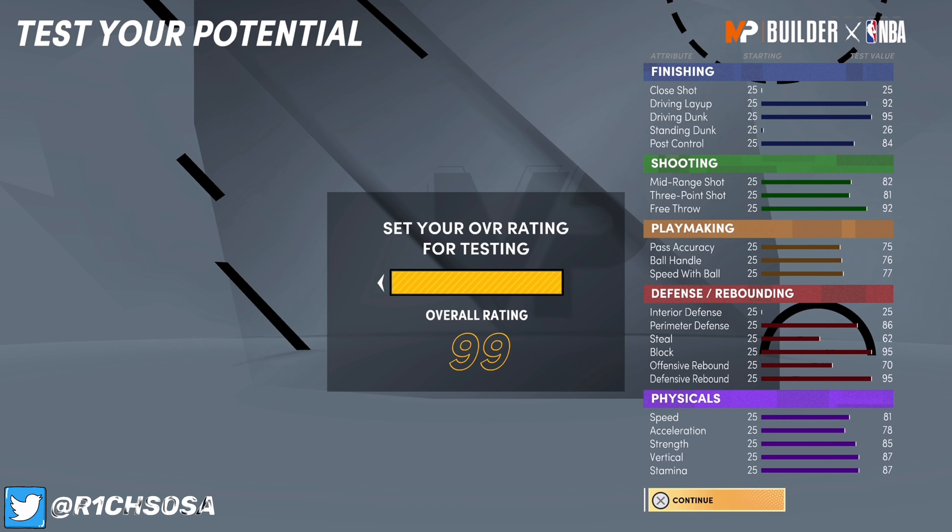Let's check out what this build looks like at 99 overall. Stamina gets boosted to 95, vertical to 95, strength to 93, acceleration to 96, speed to 89. On defense: 99 defensive rebound, 74 offensive rebound, 99 block, 90 perimeter defense. Ball handle will be 80, speed with ball 81, three-pointer 85, mid-range 86, driving dunk 99, driving layup 96, and post control 88. This build is super good — really different from what we're used to seeing on rebounding wings, but it can easily run the one in the right player's hands.